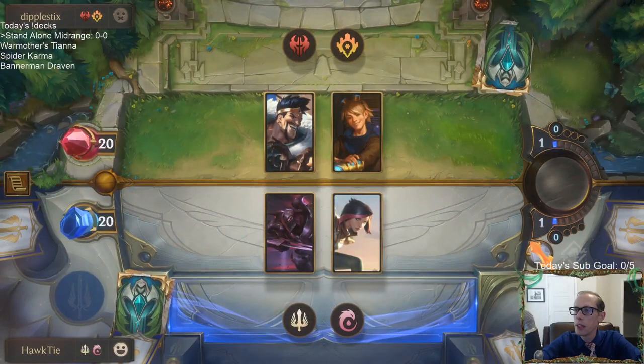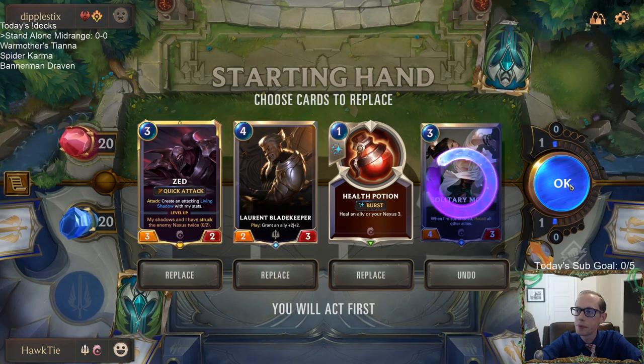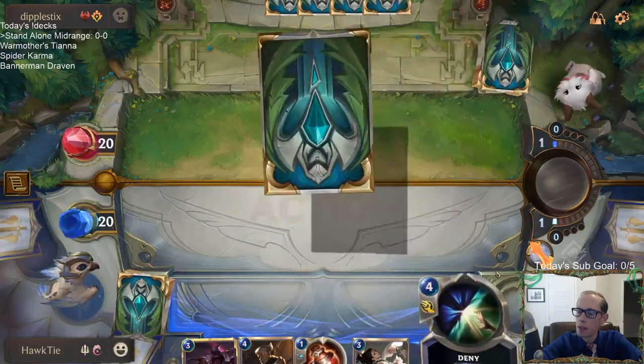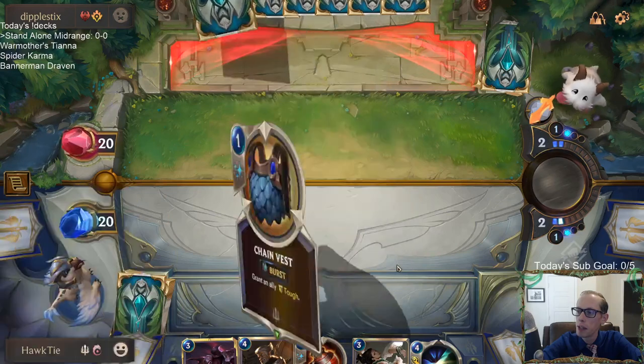Against Draven Ezreal, the thing that's going to be a huge problem is if they have Noxian Guillotine — that's the card I don't want to see. Maybe I just keep these threats against them. Maybe we just lead with Solitary Monk, then Zed and Blade Keeper. Yeah, we'll just keep all these. It's no Stand Alone, but against a deck using a bunch of removal like this, maybe it's better to have multiple threats.